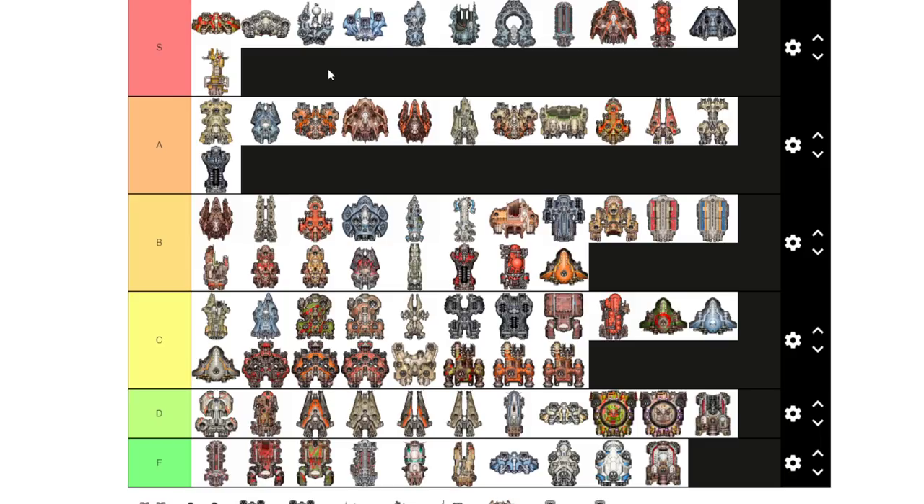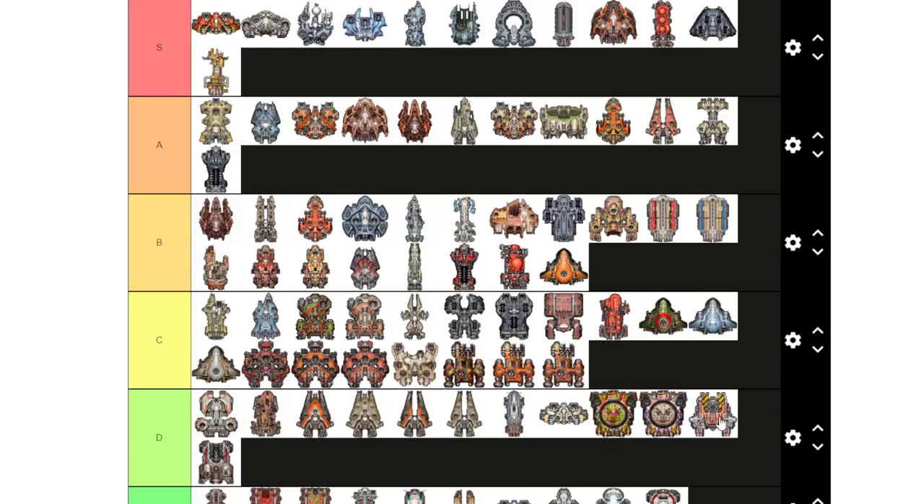The Ox, or tug — I don't really use this ship. It increases your fleet's burn speed by one for each Ox you bring, but the trade-off is it burns a ton of fuel. Just pick up the skill that adds +1 to your fleet burn speed on sustained burn and use that instead.